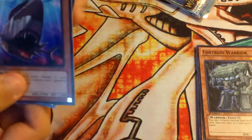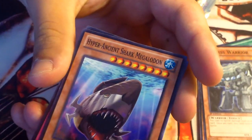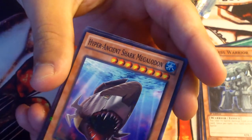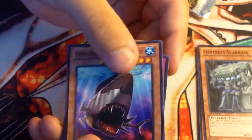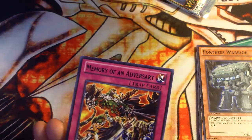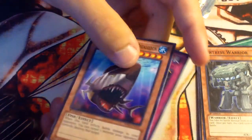And for our Mosaic Raider we got Hyper Ancient Shark. And for our Raider it's Memory of an Adversary. Interesting.